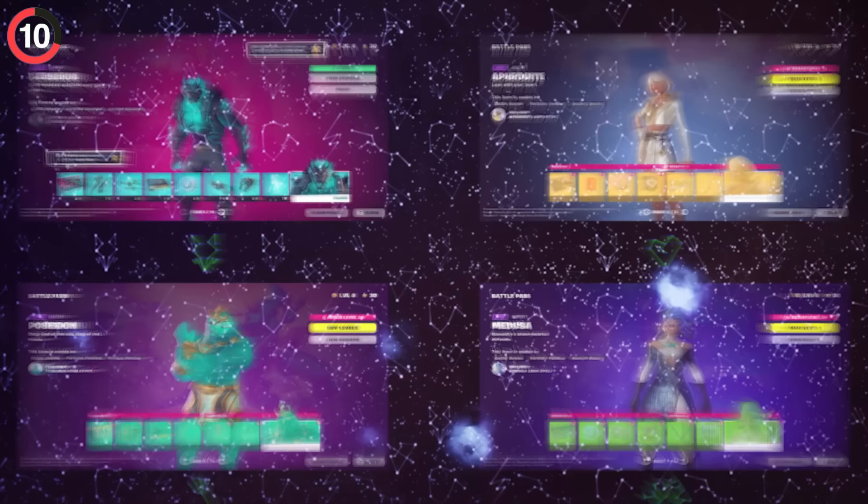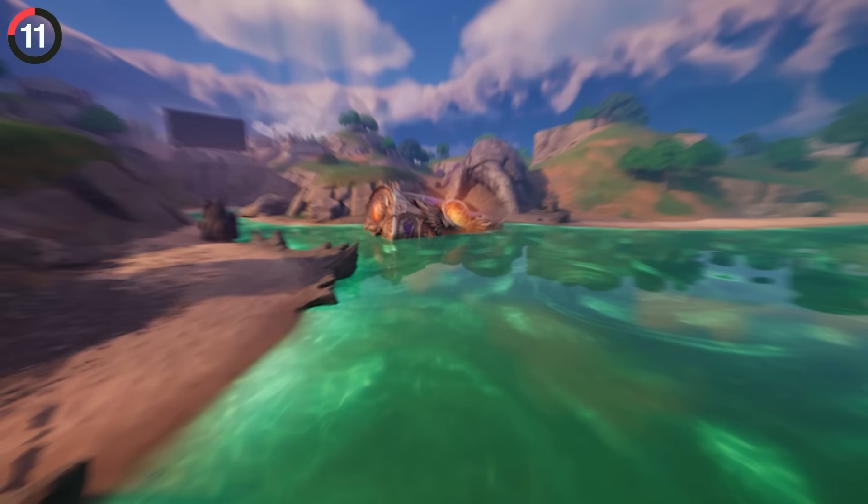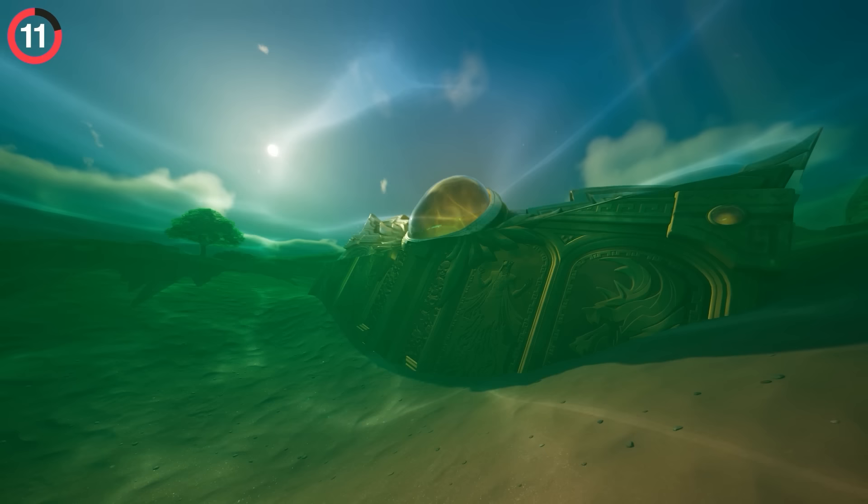Each constellation belongs to a different Battle Pass skin. Speaking of Pandora's box, you might be wondering what happened to it. Well, it's still on the island, just not in the best condition. The titan hand has completely died off and the box has been closed, so hopefully we end this season by locking everyone away again.